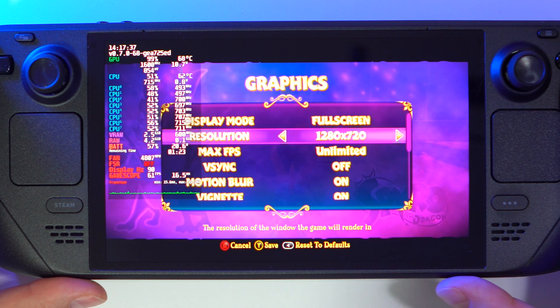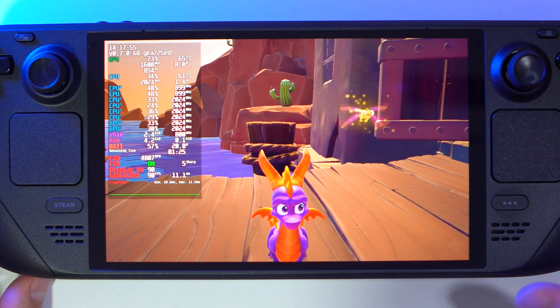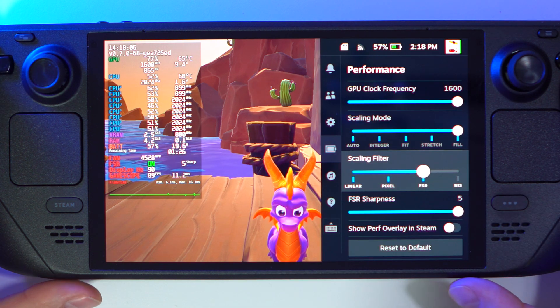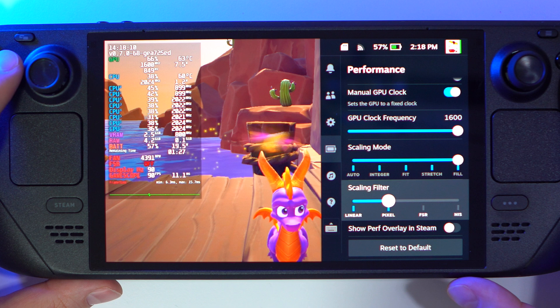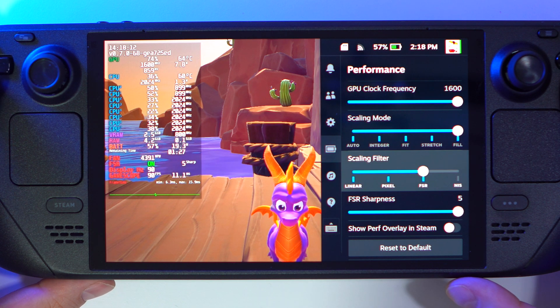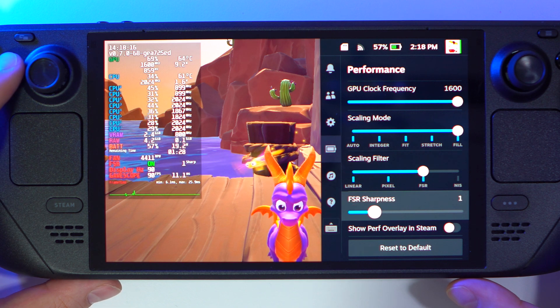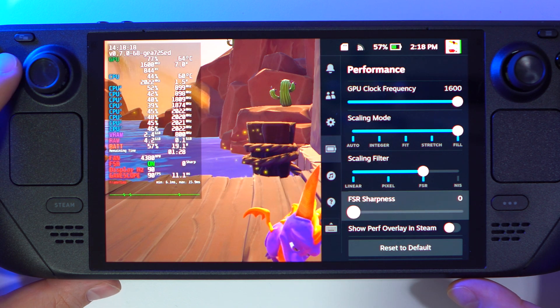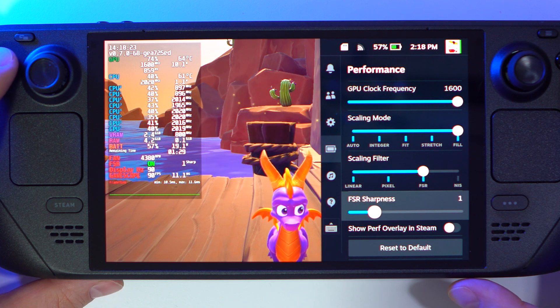For some reason in this game it worked at full screen. And as you can see, the picture changed quite significantly. This FSR managed to make the game a little bit sharper, like I wanted — it feels right now like this game is at 900p. I would say this is quite an amazing improvement because it's totally free, and you can adjust the sharpness to your taste.